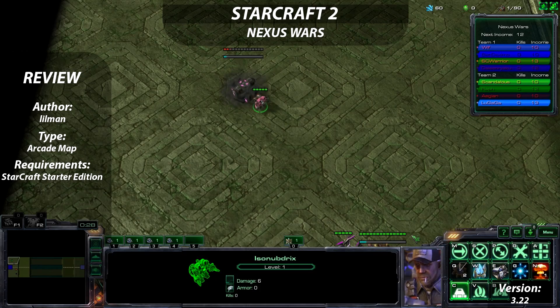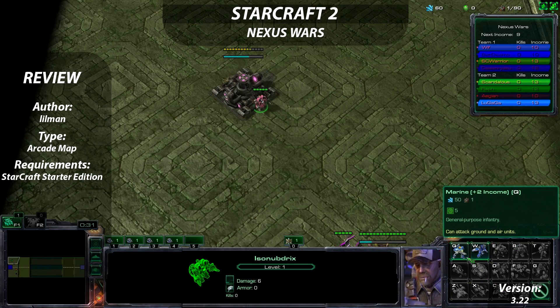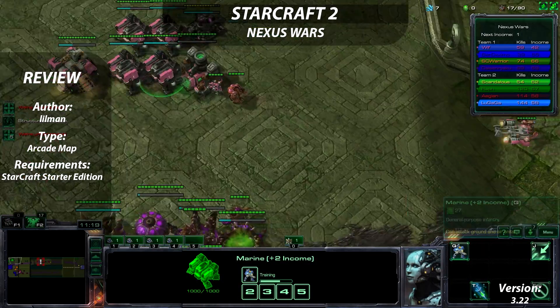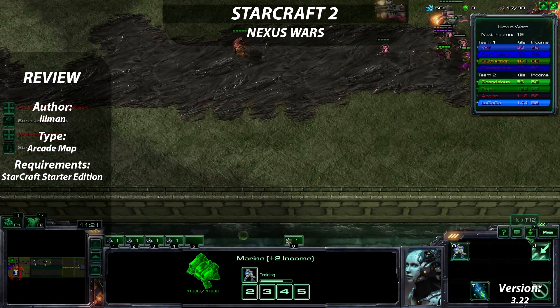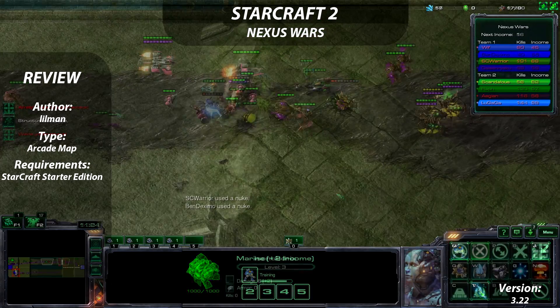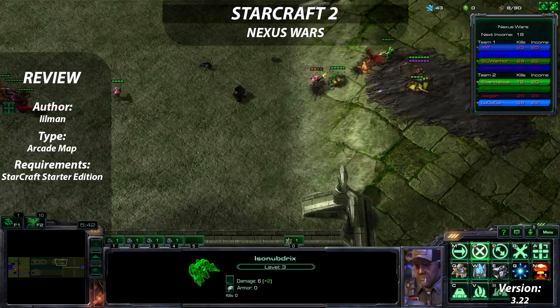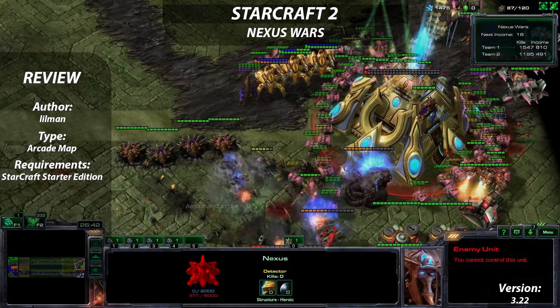Nexus Wars is a tug-of-war game, whereby two opposing teams build units and counter units at opposite sides of the map. Each unit produces automatically and marches down the nearest lane. The units collide and continue to trickle in until one force gets an upper hand and reaches the opposing base. Once the Nexus is destroyed, it is game over.